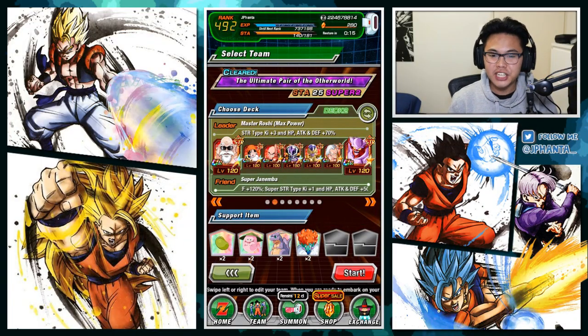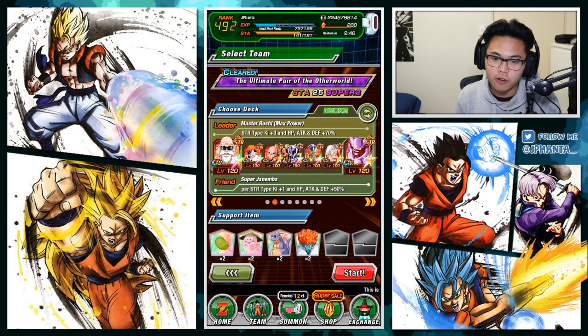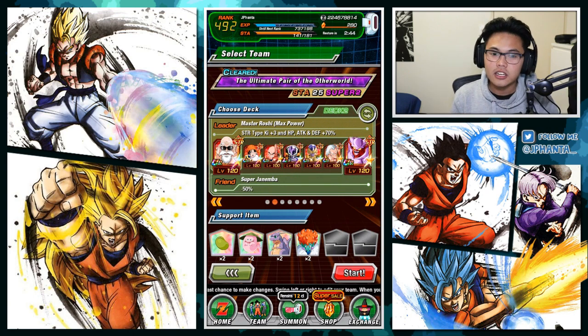Yo, what is going on guys? My name is Jayfanta and welcome back to a brand new video. In today's video, we have the free-to-play guide for the new Super Gogeta Dokken event, the ultimate pair of the other world, on the Super 2 25 stamina difficulty stage. As you can see here, we have a full STR team, and that reason is because every single phase of the Gogeta Dokken event is all physicals. So the obvious choice to run as a team is a full STR because we have type advantage.